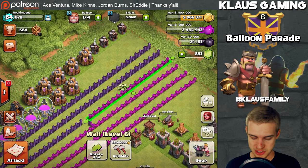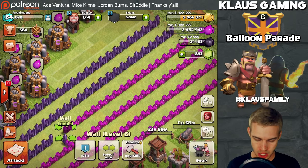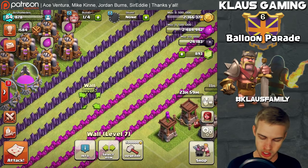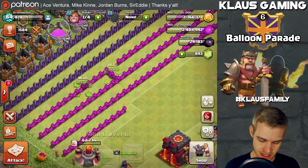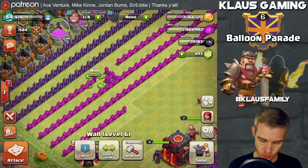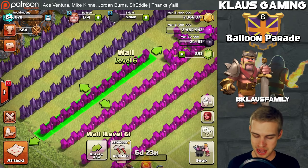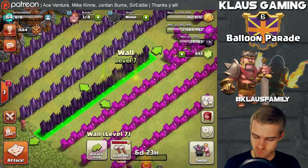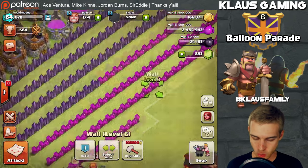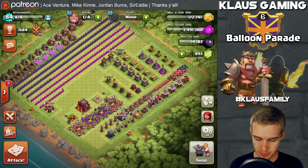Anyway, 3.6 million gold on this portion of the walls — let me zoom in. Here we go. Three, two, one — bam, a lot of gold but we're good. 2.8 million on the next section, then 2.4 million. Spending all our gold on walls right now. Three, two, one — bam. We are gold broke. We have made incredible progress on the base.